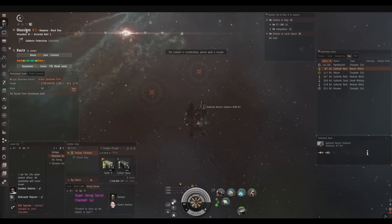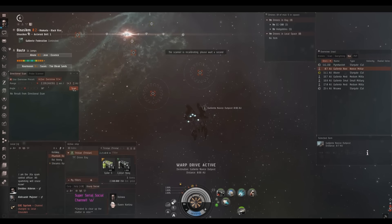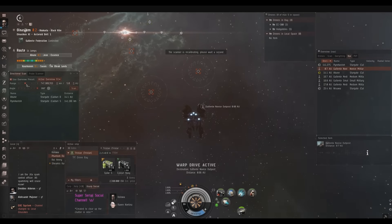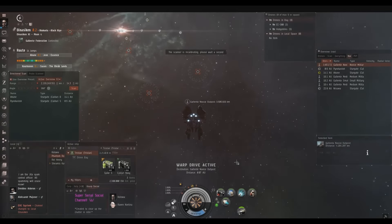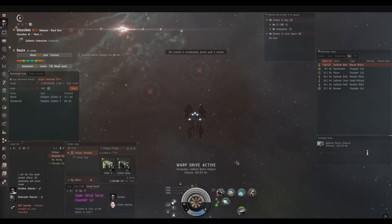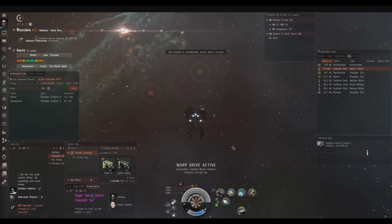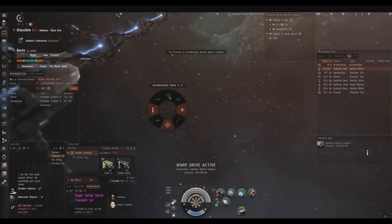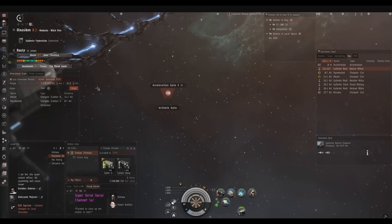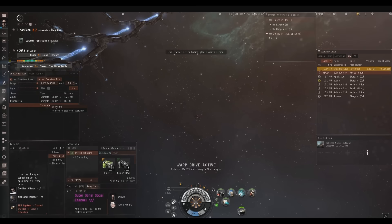You can see here I'm scanning the Novice. I see there's nothing in the Novice and so I warp to it. This is an important point: when you first warp to a site, it's usually best to be the first one in the site. If you sit in the site and wait — you can see a Tormentor just came on scan — you have some advantages. Let's talk about those advantages before this fight starts.